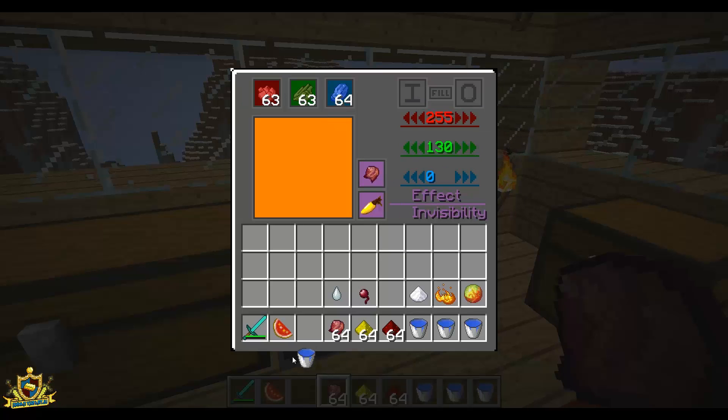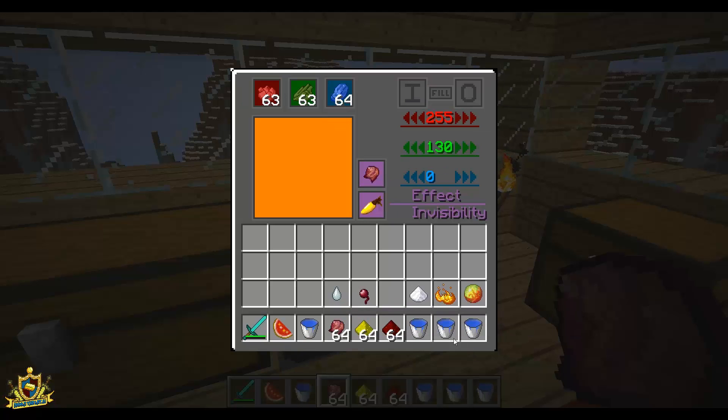So there's many different things that you can do. You can use golden carrot, magma cream, sugar, glistening melon, spider eye, ghast tear, fermented spider eye, and blaze powder.